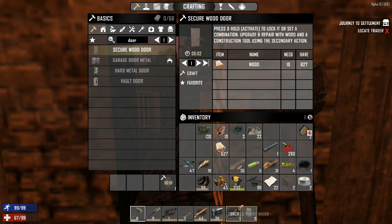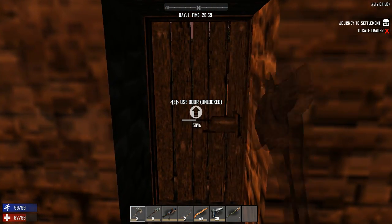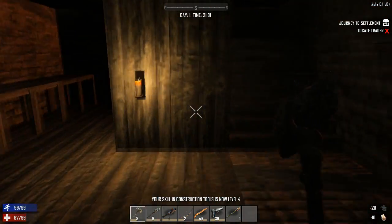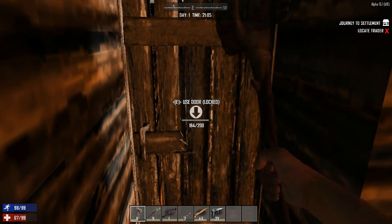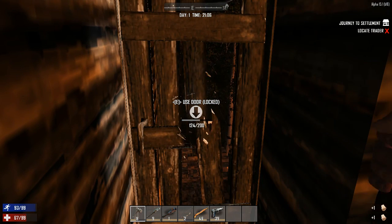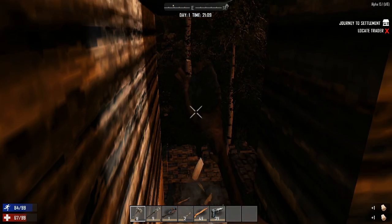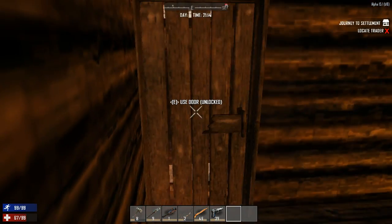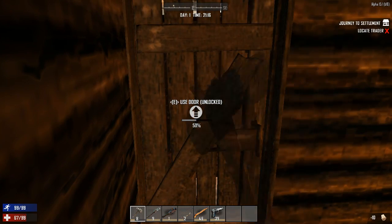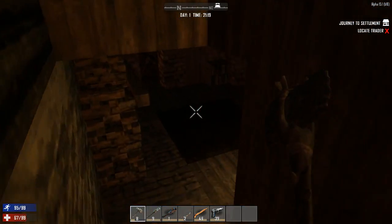Secure wood door. There we go, reinforced with iron. We can pop our torch down upstairs and reinforce this door. I'll replace the locked one quickly. We've got a lot of windows that need reinforcing up here, but it's more important to reinforce the windows downstairs first.